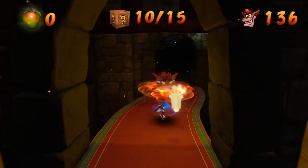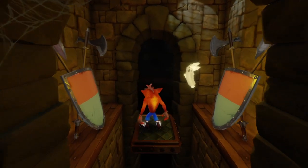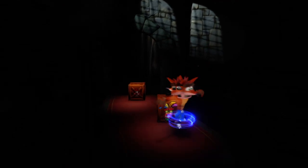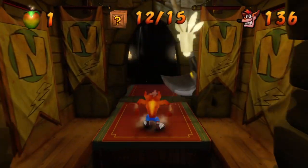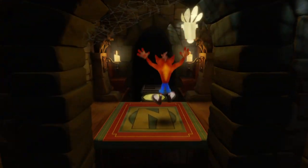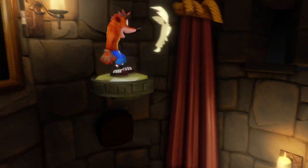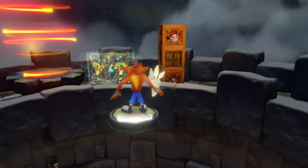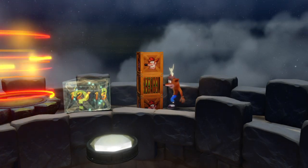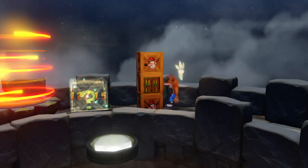There's only two more boxes before the gem path. That's the last box — now we just have to get to the gem, which is up here. Yep, there it is. That's the end of the level. So this is actually an alternate exit to the level. Last time we did this level we couldn't go this way because we didn't have the yellow gem, so we had to finish the other way and got 12 out of 15 boxes. But now here are the other three.